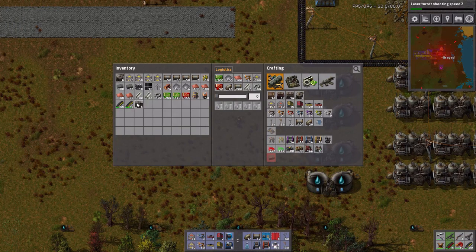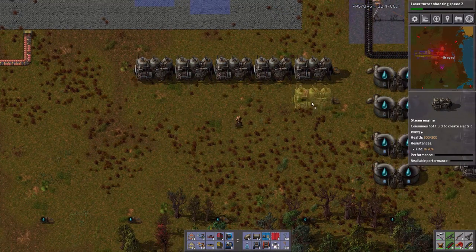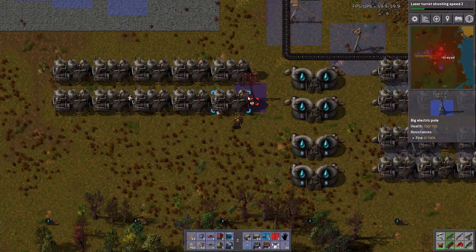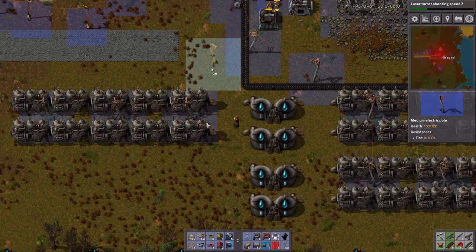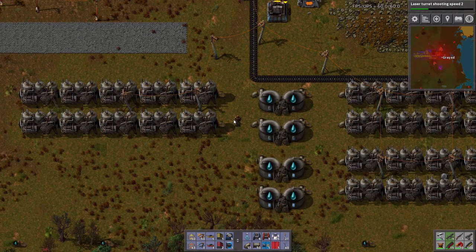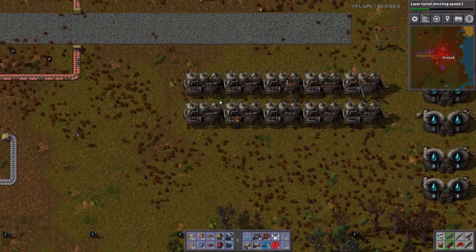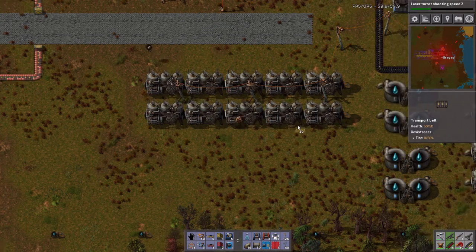I want five engines here and five engines here. Small electric poles — let's go here, here, and there. We'll hook it into the grid. There we go. This one was too far. Oh no, it was being serviced by another robot over there. This water is slowly draining, which means I need more solar panels.